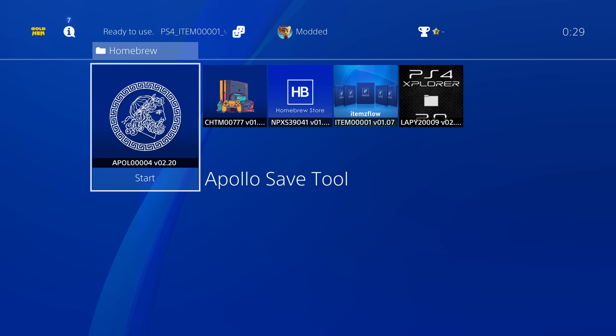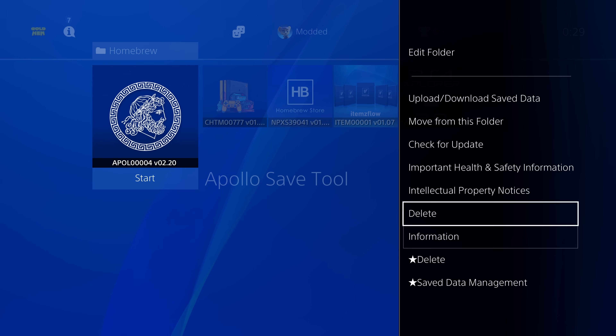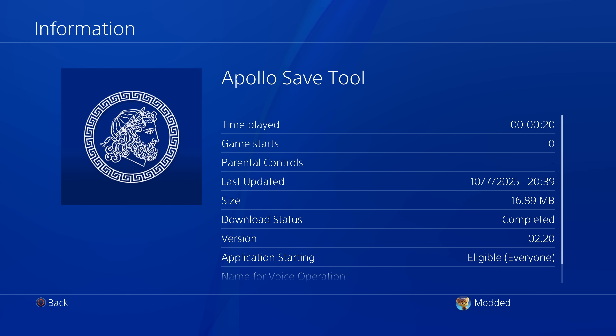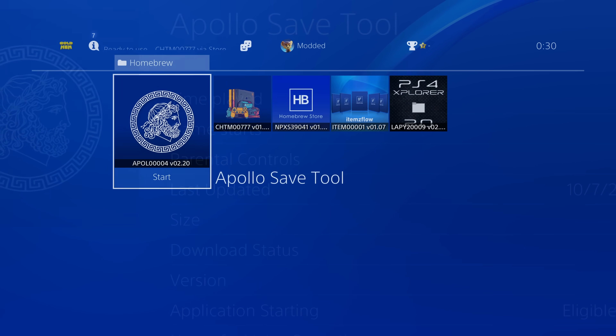There's also a time played option and game stats option now available. If you go to any of your applications or games and press Options and go to Information, you will now see a time played at the top as well as game starts. So it counts the amount of time you've spent on that application since running GoldHen, and it also counts the number of times you've launched the application.